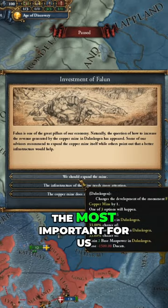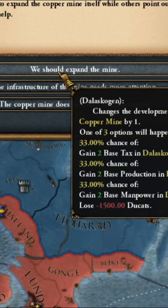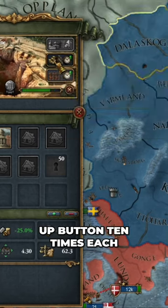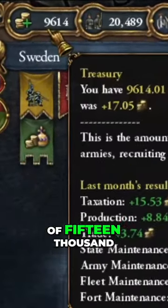Option one is the most important for us — it increases the level of the monument by one and costs 1,500 gold. Then you can click on the construction speed-up button 10 times, each for 250 gold, or not as you prefer, and you get a level 3 monument for 6,500 instead of 15,000.